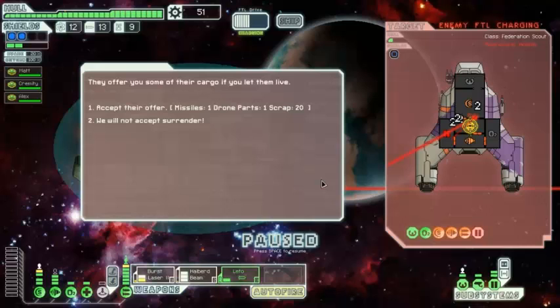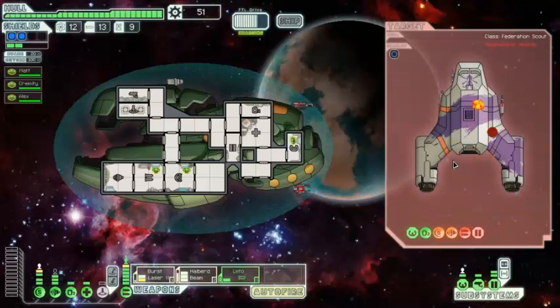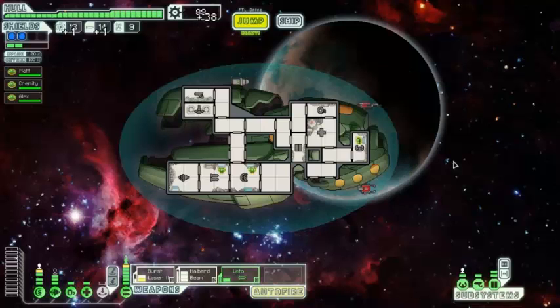Not what I need right now — I want more scrap. Maybe if they were giving me some fuel. We should be able to blow them up with the next burst laser, and we do so in great style. The ship explodes, giving us 38 scrap, one fuel, and one missile. Again, a better deal in my opinion.